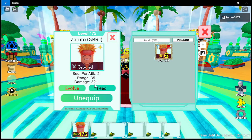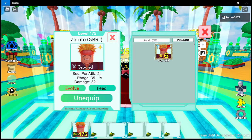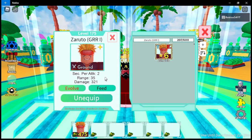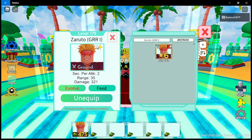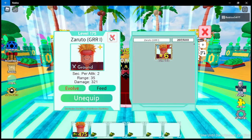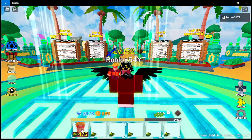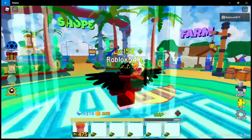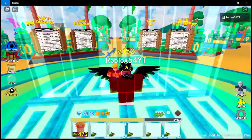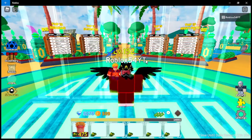Starting with the damage: 321 damage, range 35, attack speed 2 seconds — that's pretty good for a start. You can see the little star which is the blessing. He has 475 to place, and the blessing is pretty cool because he has the tail on your avatar.